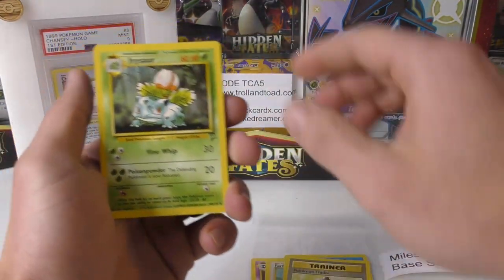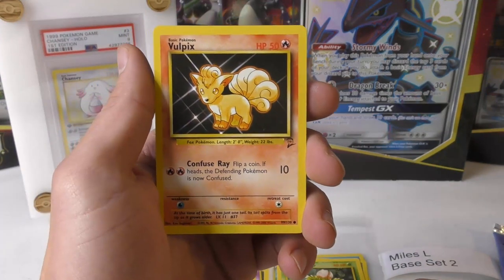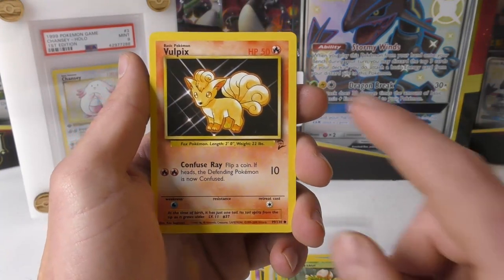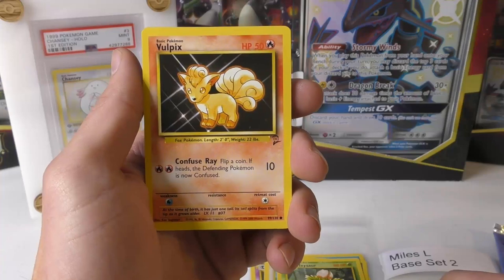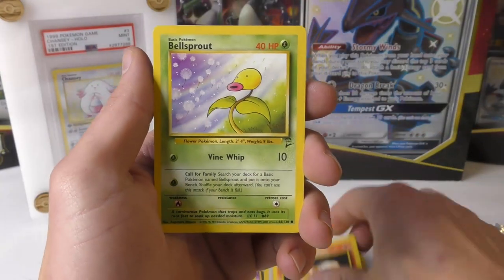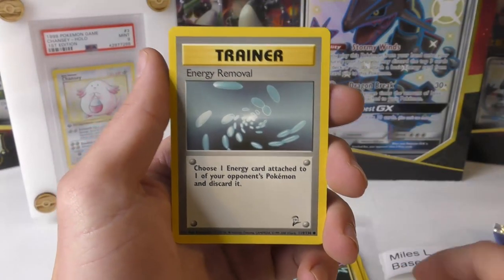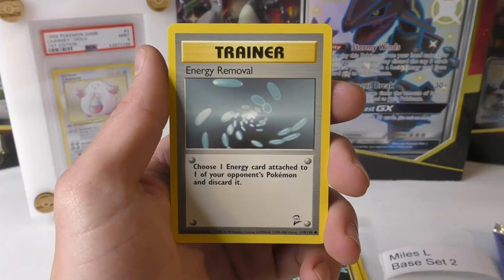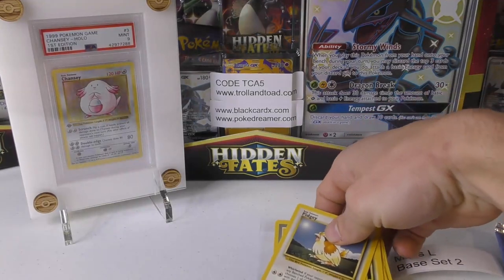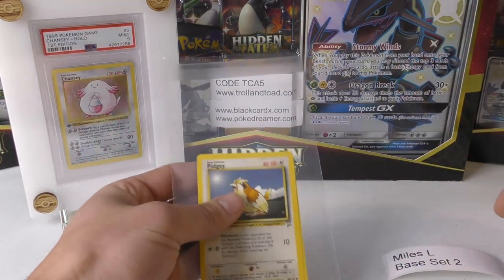Got the Farfetch'd. You've got yourself an Ivysaur and a Haunter. Vulpix — not too bad. What's funny is that in the 1999-2000 print of Base Set, they corrected the Vulpix HP error, but this is Base Set 2 — technically three sets later — and they still have the HP 50 error, and it was never corrected in the Base Set 2 run. Got Bellsprout, Voltorb, Energy Removal. Can you imagine having that card in gameplay nowadays? And a Pidgey. We didn't finish that one too strong, but you did pull yourself an Ivysaur — I'd say the Haunter or Vulpix would have been the other pulls I'd root for.